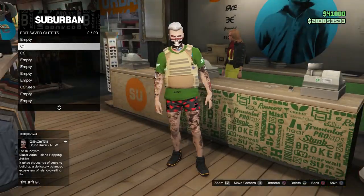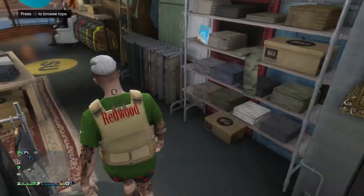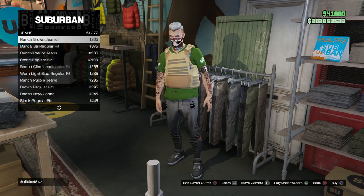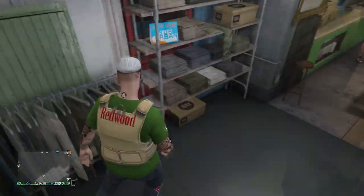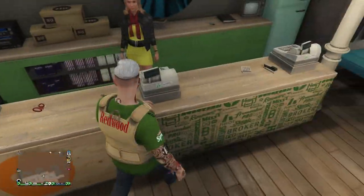Now we're going to create our joggers merge. Console One is now complete. For Console Two, go ahead and put on the Standard Warm Black Jeans. Go to the Jeans section in Pants and scroll through categories until you come across the Warm Black regular fit jeans. Go ahead and save this as Console Two.